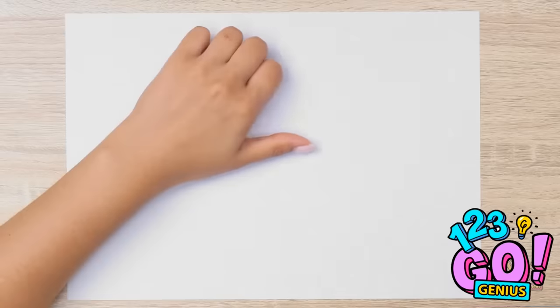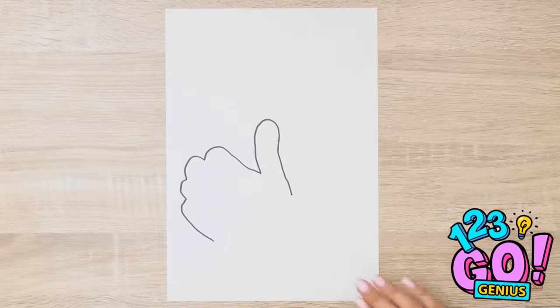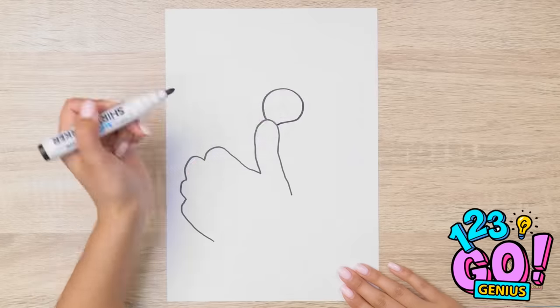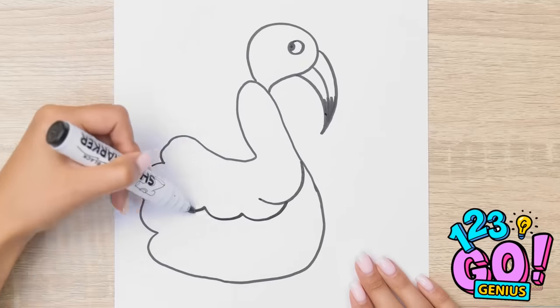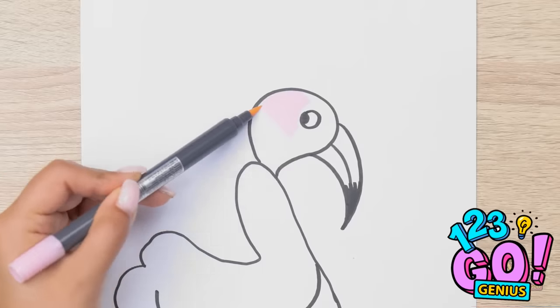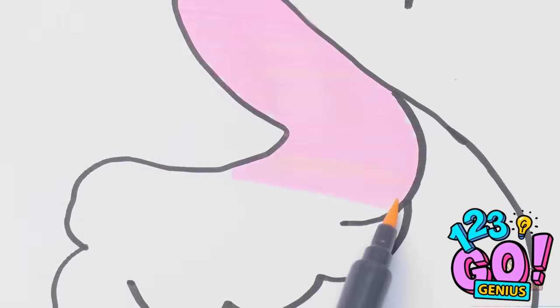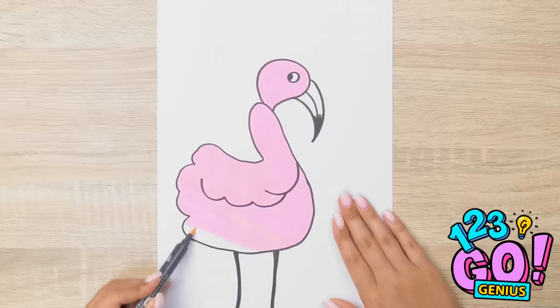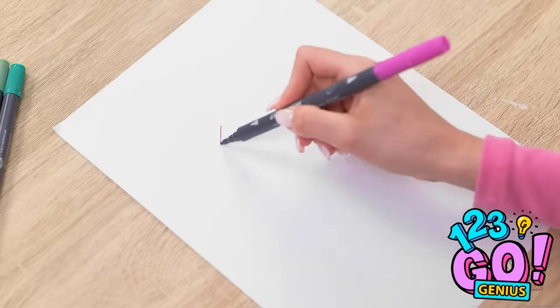I'm gonna go with my favorite method and trace my hand. Now to rotate my paper. This bird is gonna need a head, for sure, and then his big beak. Eye is done — now for the wings. And can't forget his long legs. Now for the color. Can't have a flamingo without some pink. He's gonna be so pretty when I'm done. Just keep coloring. Just a little bit more and done! Let me see — gotta make sure to get the scale right. I'll just wing it. That was a pretty good pun, if I say so myself. He looks something like this, I think.